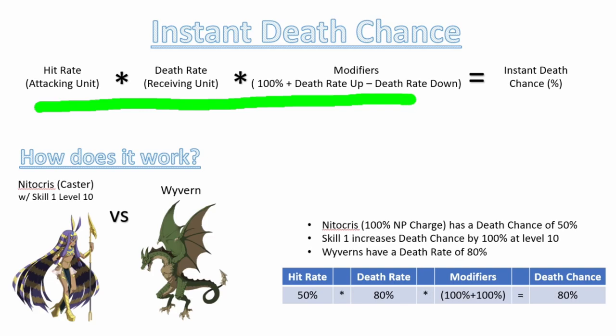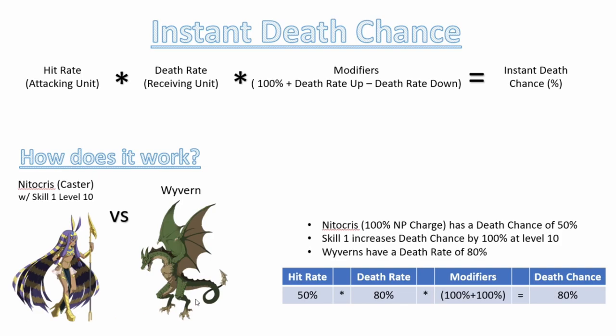To explain how this works, let's use Nitocris again as she has a lot of the influencing factors in her kit. At 100% charge, she would have a death chance of 50%. You can see her first skill at rank 10 increases the death chance modifier by 100%, so that is a death rate up in this calculation. The third factor here is the Wyvern target, which has a normal mob death rate of 80% — that is the death rate of the receiving unit.